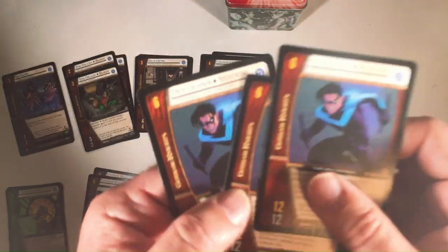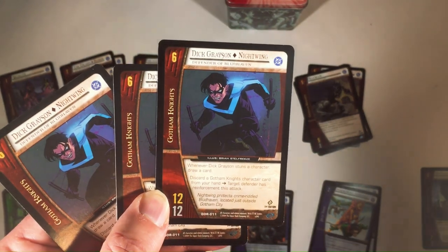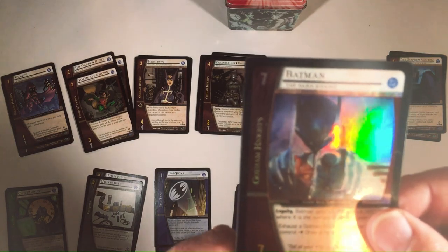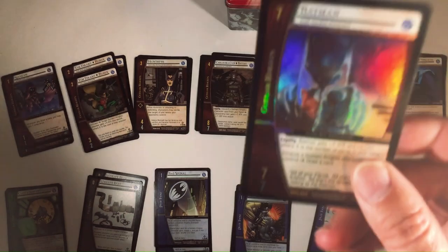Six, we have Nightwing. And then seven, we have Batman again. Two is low — he gets bigger with cards in your hand.